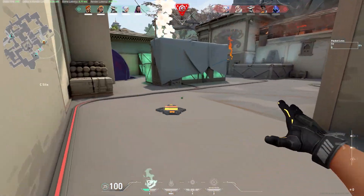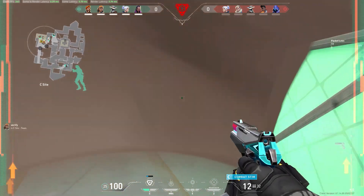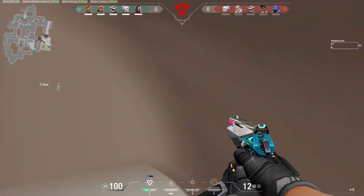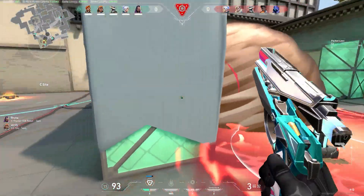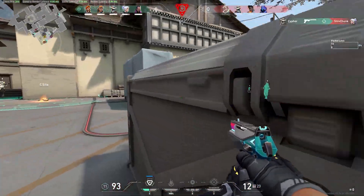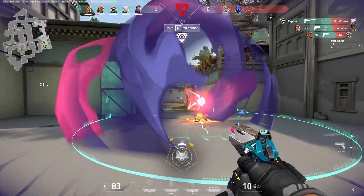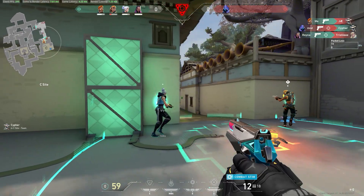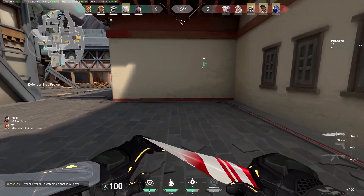Take something like a Frenzy or a Stinger — upping the fire rate of these weapons from close range can really increase your time to kill, which is absolutely amazing. With ARs like the Phantom and Vandal, an increased fire rate makes running and gunning from mid to close range a little better, and it also makes wall-banging much easier as a team. These are important uses for the Stim Beacon that a lot of people struggle to get definitive value from.